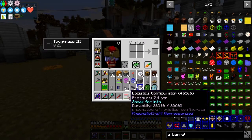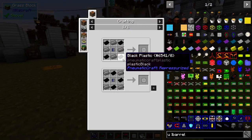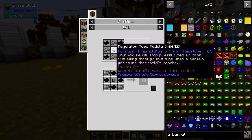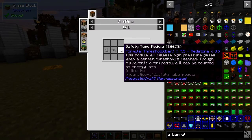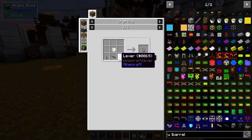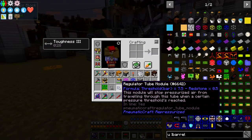These logistic modules are fairly expensive — everything in this mod is quite expensive in terms of iron. For that we need four black plastic, four compressed iron, and one regulator tube. The regulator tubes are two safety tube modules with a pressure tube in the middle. Those are made from one pressure tube plus one pressure gauge plus two levers, and the pressure gauge itself has its own recipe.